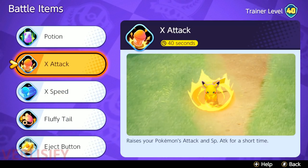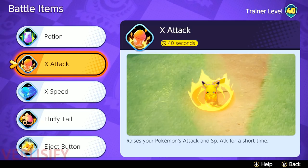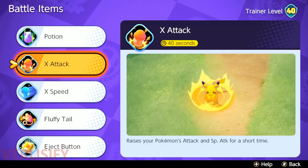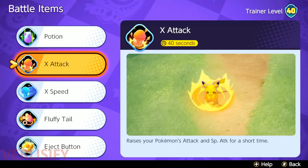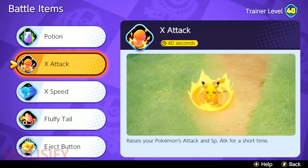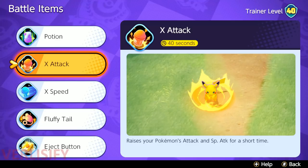X-Attack might be worth a test — this could be its own video. If X-Attack is a modifier on top of all modifiers, this is going to be ridiculous. You're getting 20% on top of the 50% and all the other weirdness — that's just raw damage. It would also give you about two Hyper Voice uses of the X-Attack. I just don't like the windows for it though.